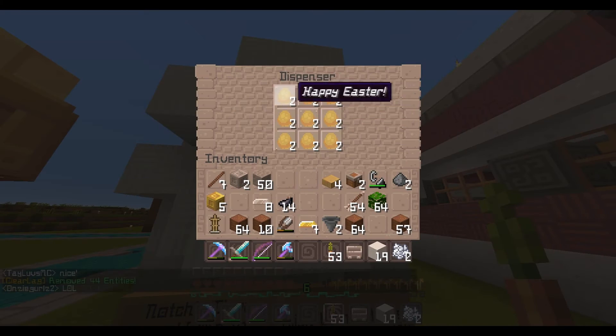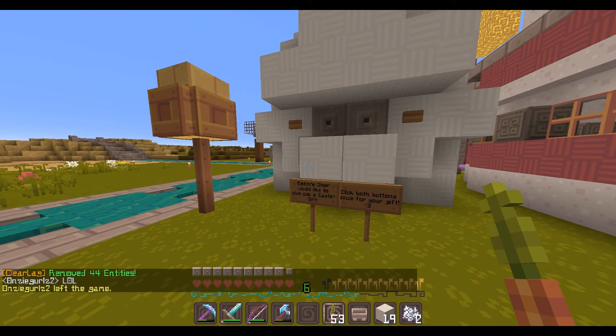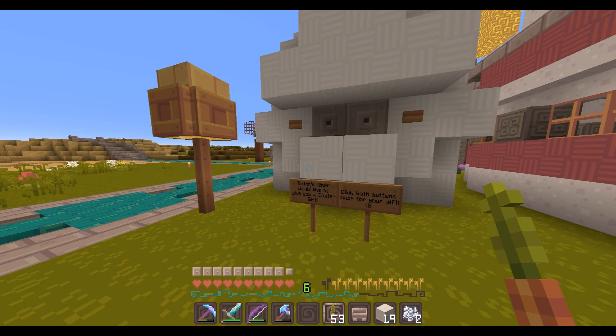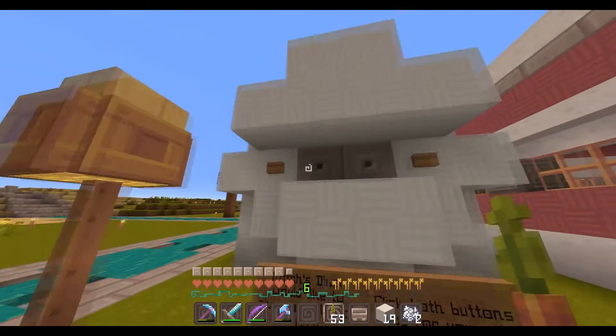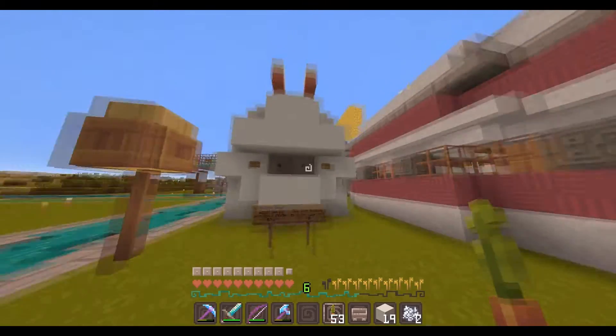And here we have eggs saying 'Happy Easter.' When you put an item in the anvil, I almost wasted a ton of levels because I would put one egg in and then name it. Then I figured out you can put a whole stack in and name it for only one level. Good thing I did that before I wasted all my levels. And that is it!